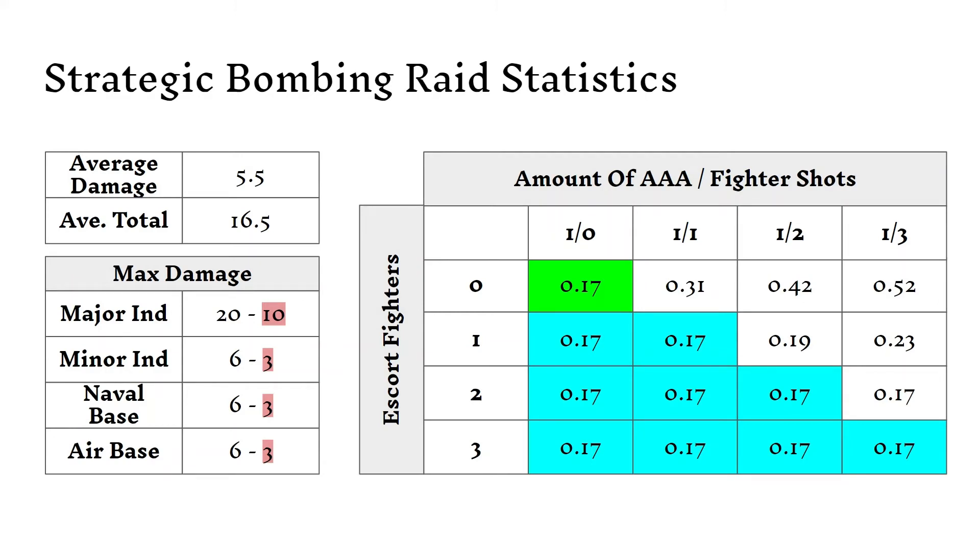Assuming that on average you roll a 3.5 on your dice — you can't roll that, but on average you roll 3.5 on a die — for strategic bombing you add 2 onto that, so the average damage each raid does is 5.5. Assuming the bomber does 3 strategic bombing raids before it gets shot down, that's an average of 16.5 damage a strategic bomber can do to their opponent, which does technically make up for the cost of the strategic bomber.